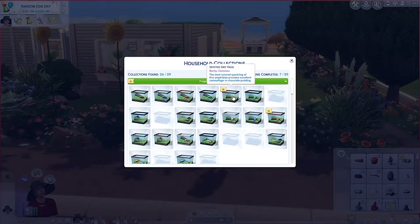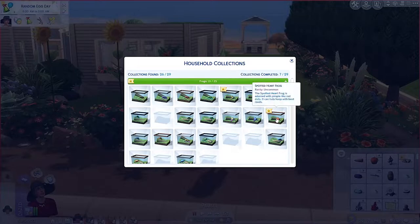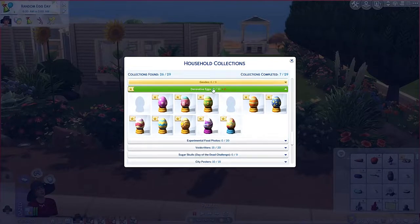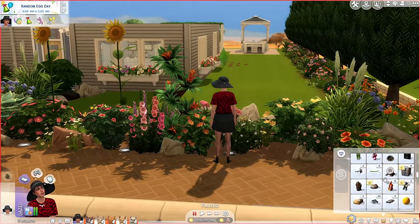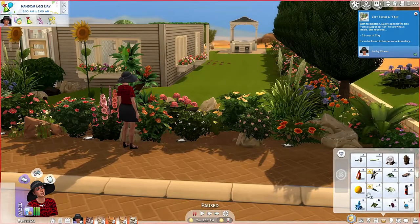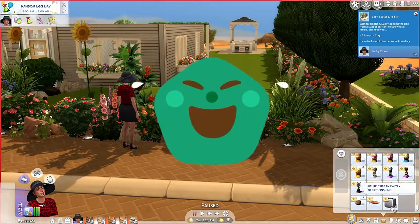Oh, we got a new frog — we got a couple new frogs. We've got a spotted dirt frog, spotted heart frog. We didn't get any new fossils yet — that's okay. So we'll need two more eggs. Wait, we might have some fossils we didn't open yet. Oh yeah, we got eight of these — extracting fossil. Yay, we got a future cube!